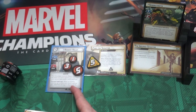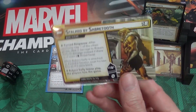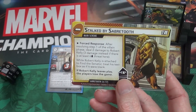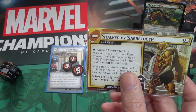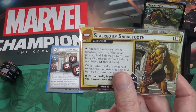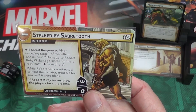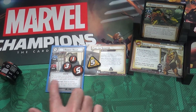While attached to Find the Senator, Robert Kelly is in play but under no player's control. We flip this over and do the forced response - the main scheme starts with zero threat. When we hit step one of the villain phase and add threat to the scheme, we also do this forced response: deal two damage to Robert Kelly, or three damage instead if there are six threat per player here. He's going to be slowly taking damage until we can grab and protect him.